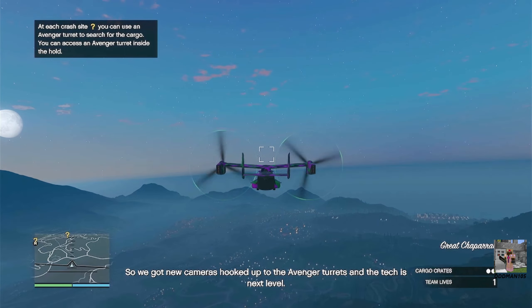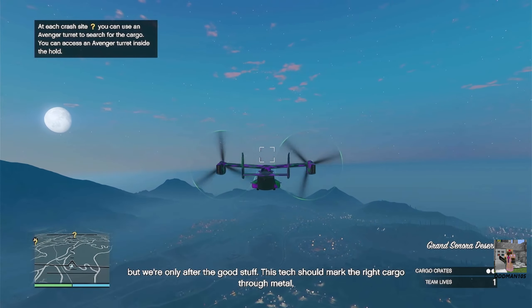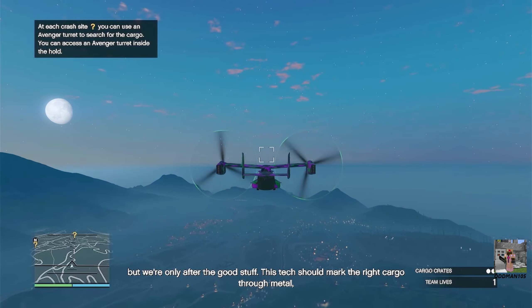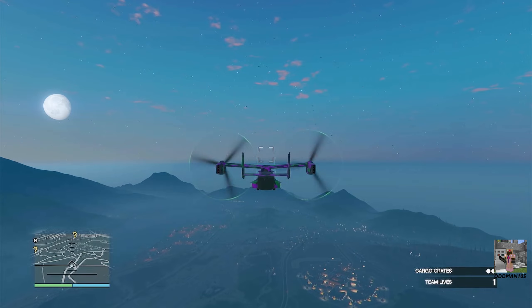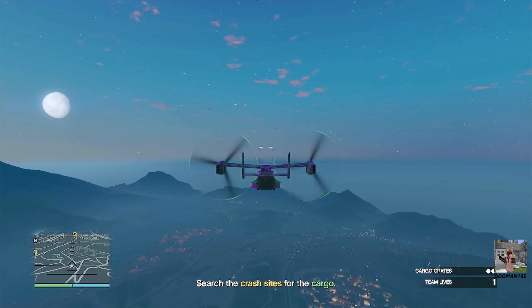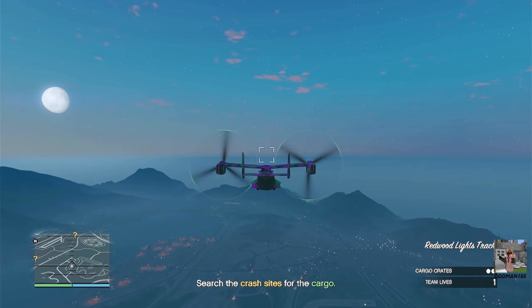The synopsis is that Merryweather shot down two aircraft to steal their cargo, so we're simply going to steal the same cargo from Merryweather. When you arrive on site you're going to have to take out a bunch of Merryweather soldiers, some aircraft, and some patrol boats. Use the Avenger to its full advantage because that's what it's there for.